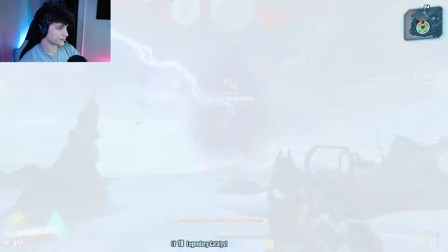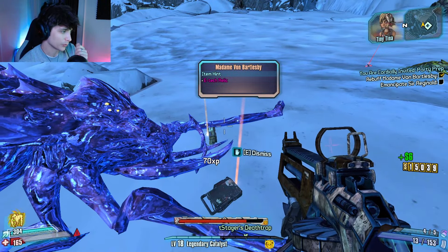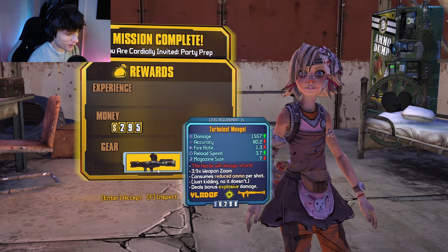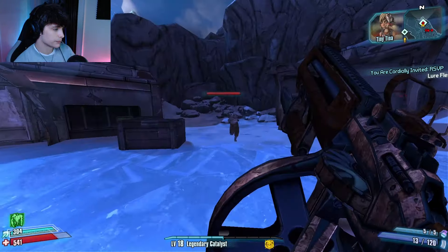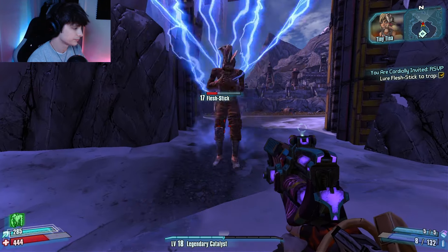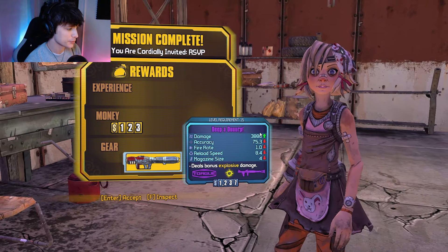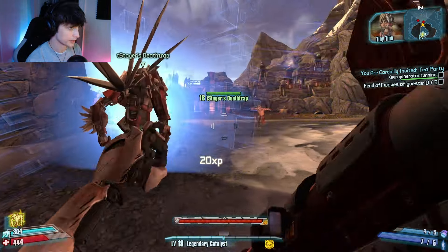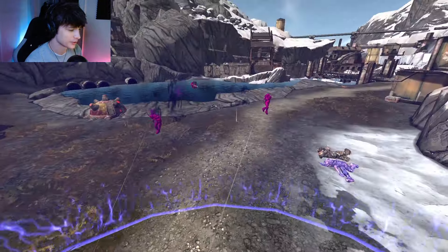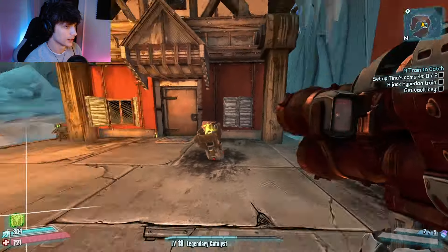Alright, what is she gonna drop? Got the hint. A relic. Oh my god. And what do we get — a Mongrel. Alright, now I'm gonna go collect Flesh Stick. I killed him. We're gonna get another quest completion reward for this, and then we have one more to do after that. We got a DP Derp — we got this. Final Tina quest, what do we get — the Octo. Alright, off to Wilhelm.